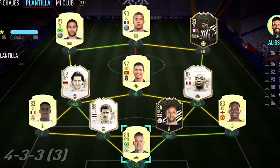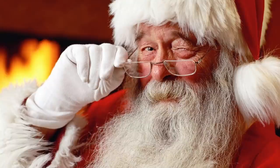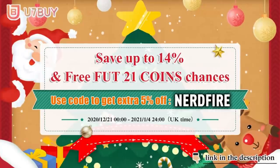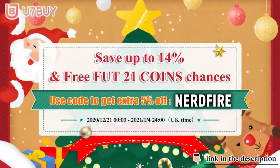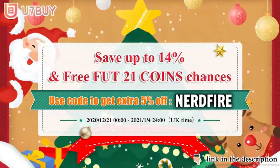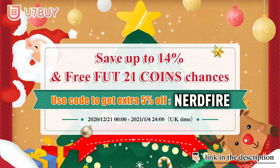It's the night before Christmas — maybe that means EA gives us good pack luck. Are you facing ridiculous teams and needing a little Christmas spirit to boost your team? Head over to you7buy.com — they've got the cheapest and most reliable FUT coins on the market. They're doing a Christmas sale where you can save up to 14% when purchasing coins. Use code 'nerdfire' at checkout for a five percent discount.